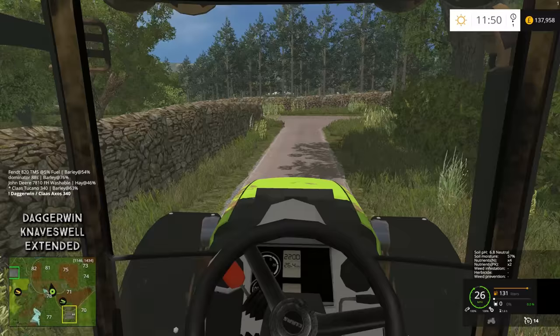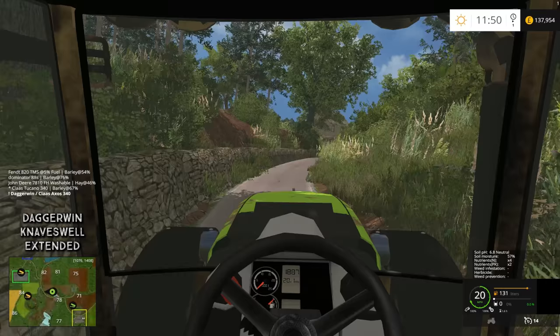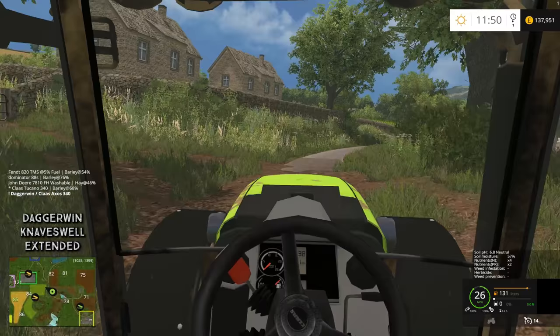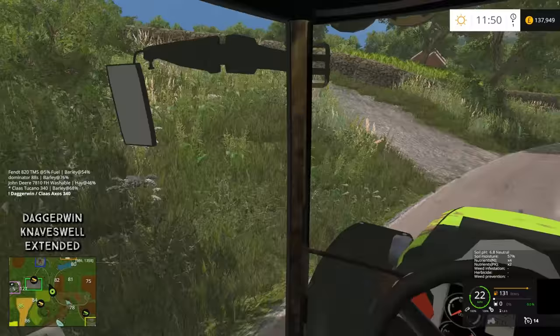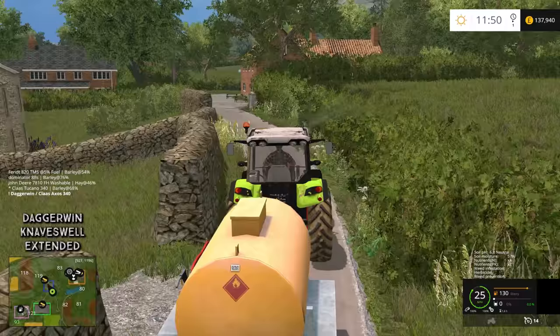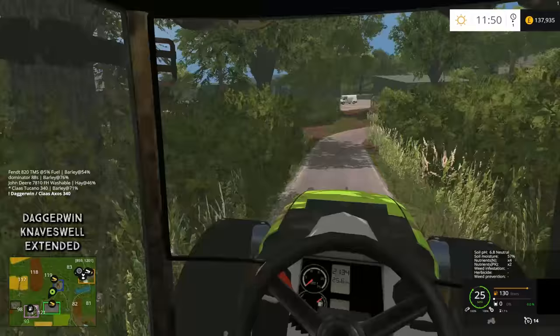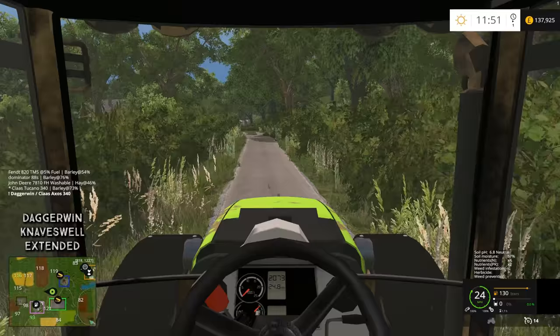At least we get a bit of a tour of the map again. There's a really good area here - we're pretty much there now. Turn left up here, stay on the road. If I was an actual worker on this farm we would have been sacked by now because we've just wasted about 15 minutes. There's the pub which we could actually take some grain to - I think they do accept it. And down here on the right hand side is the fuel station.